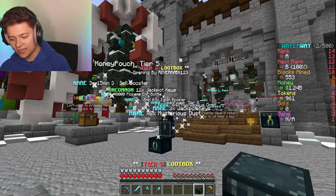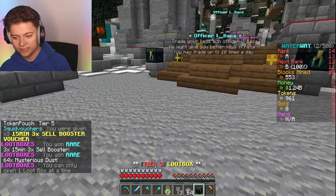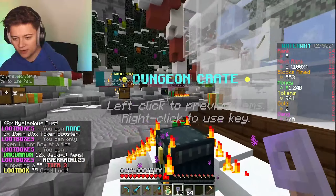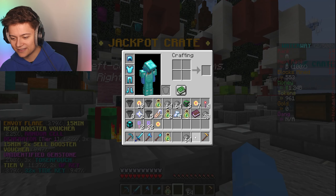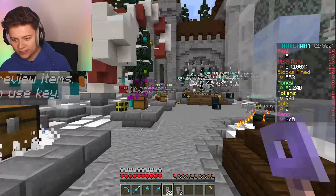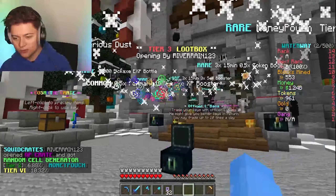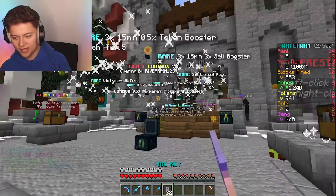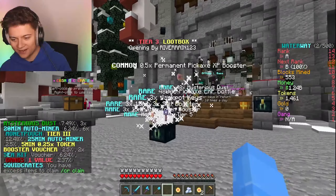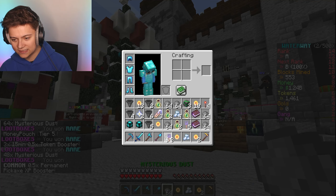Hopefully we can get a permanent cell boost - that's what we really want. And there we go - we got 15 jackpot crates! Opening the jackpot crate now and that is actually fire. I've got even more OP crates and tide crates in my inventory. Opening the tide crate and the final prize is a permanent 0.5 booster - I thought permanent 0.3 was the highest! We also got an XP bottle generator level two.